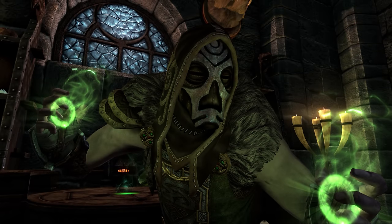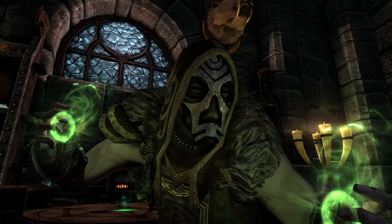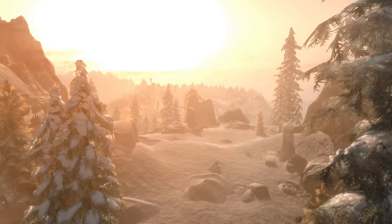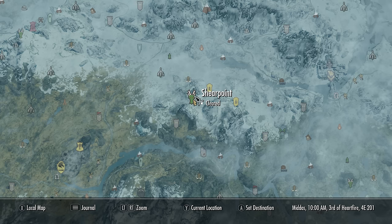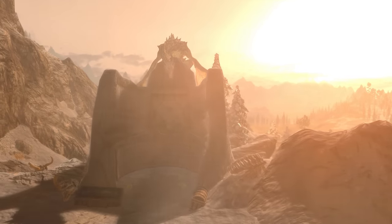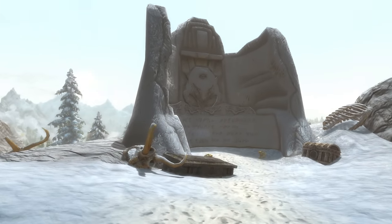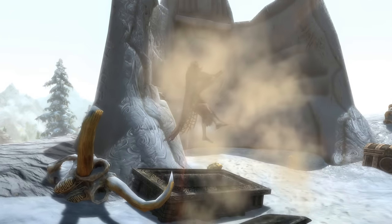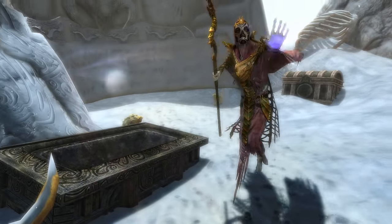A powerful mask and one of the Dragon Priest Masks you may want to have with you at all times. To get Krosus, all we need to do is come to Shear Point, found in the mountains to the north east of Whiterun. As we approach we will notice a dragon wall with a dragon atop it. Soon enough that very dragon will take flight and fight, and shortly after Krosus will awaken — and like a hungover adult, he's pissed we woke him up.